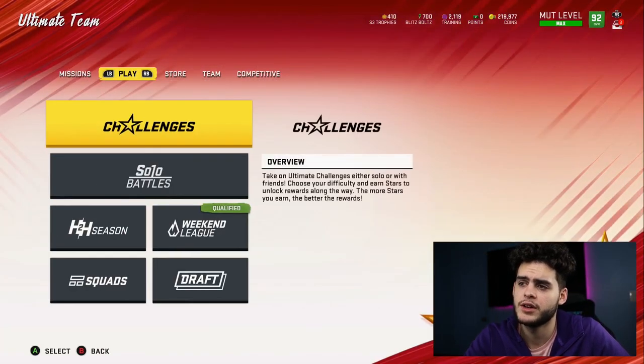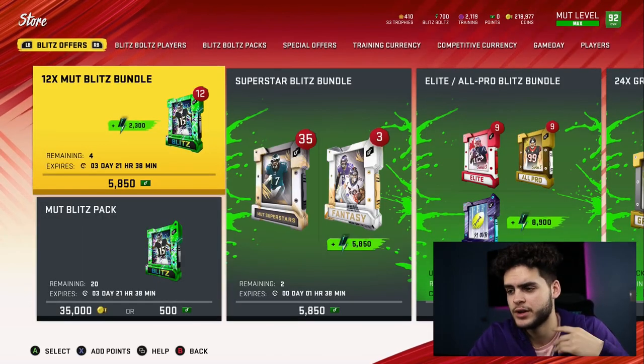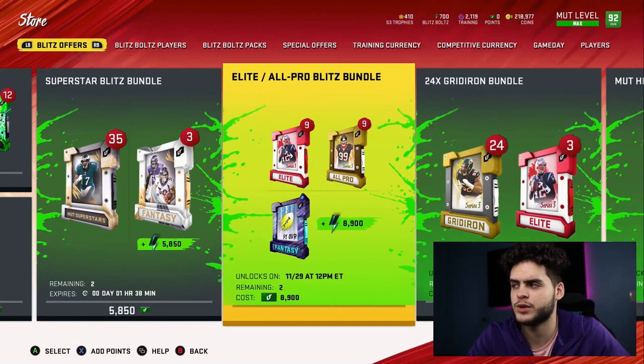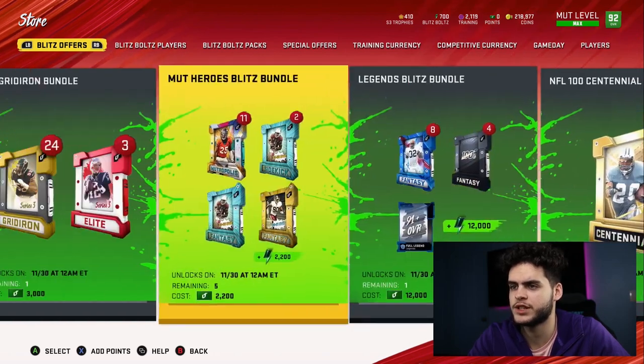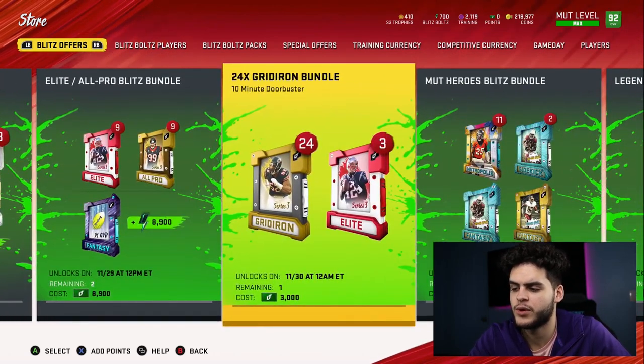First, I'd recommend you take a look at the store and get an idea of what you're looking for. This is for money spenders — if you're not a money spender, disregard this for a second. If you are a money spender, pick what bundles you want. I went over in my other video the best bundles I like: the Legend Blitz bundle, the 24 Gridiron bundle, and the Elite bundle. Those are about the only three bundles I like.